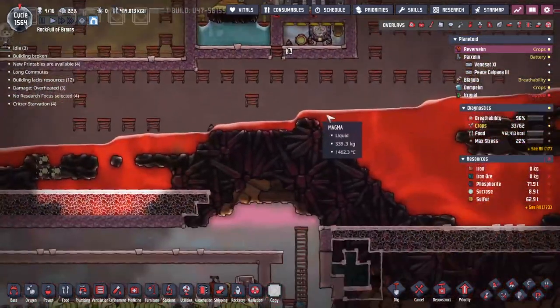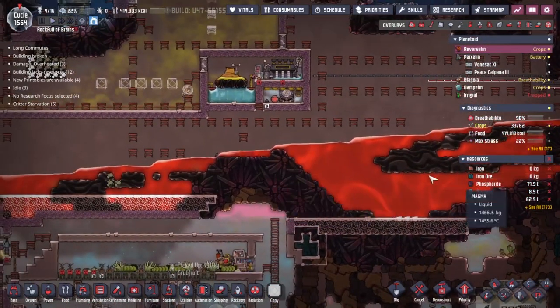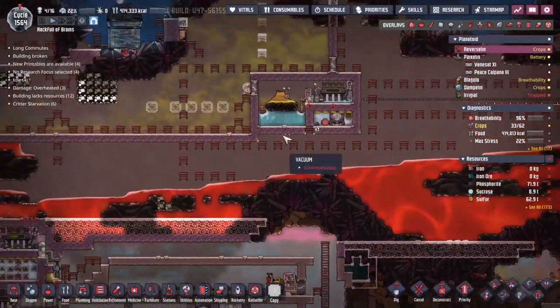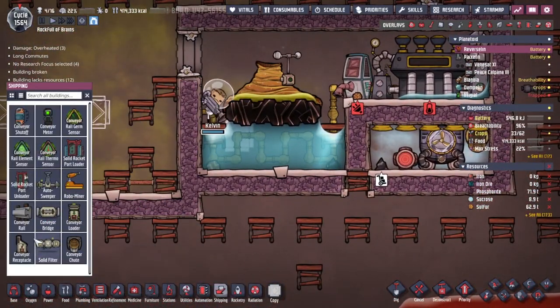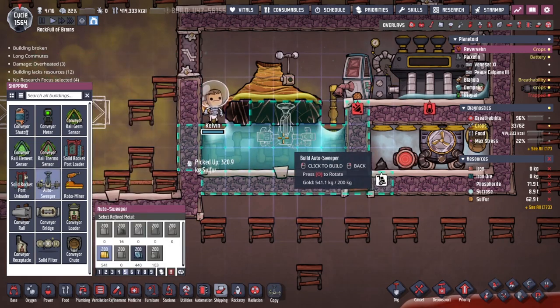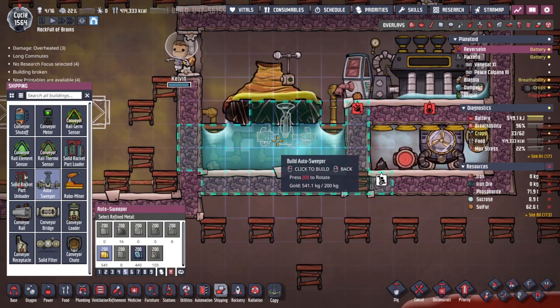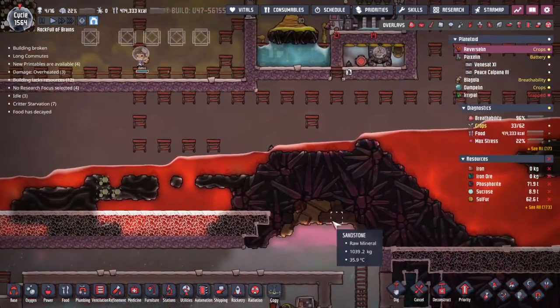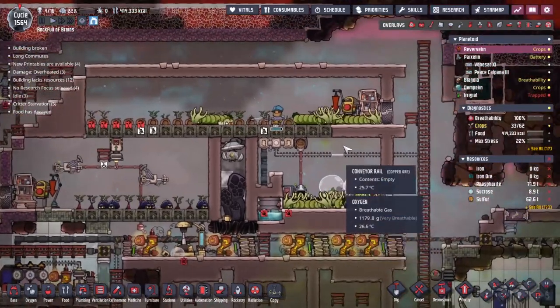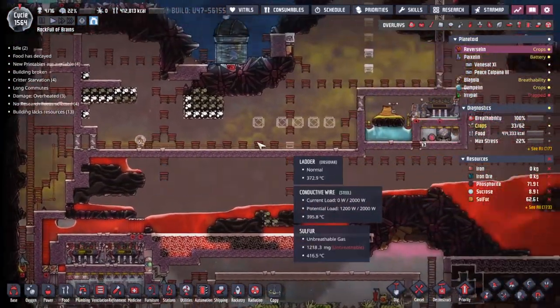Kelvin, what are you doing? You're still supplying ranching materials. The reason I really want to get this under control and maybe even push all the magma down is so we can stop Kelvin doing this — so we can build an auto sweeper and a shipping conveyor down here and run our materials down to the farms directly, rather than having someone go all the way around to deal with it.